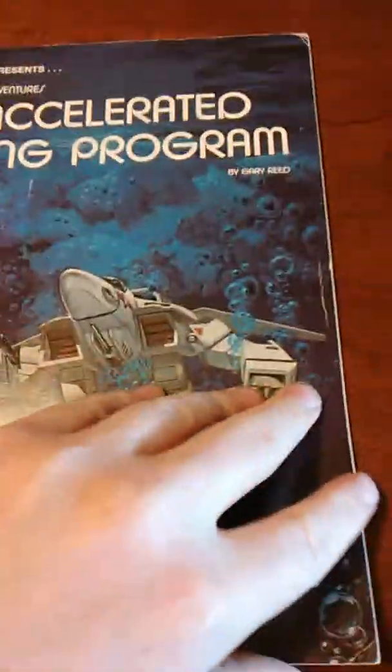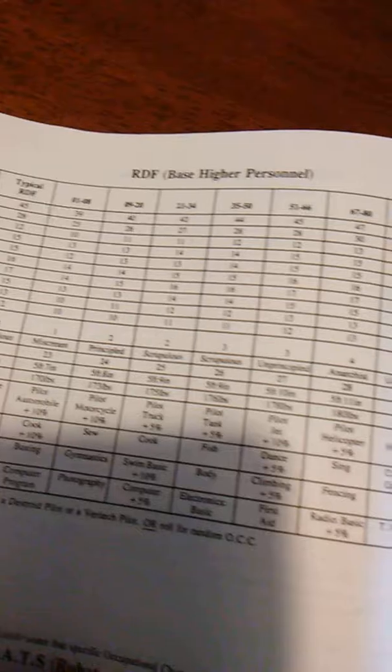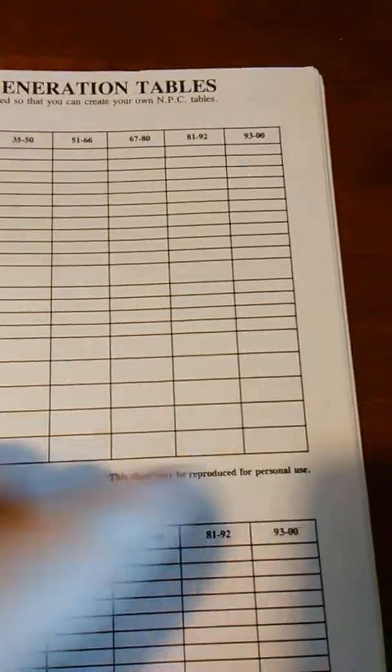Going back to the tables — you could actually generate a working character using some of this material, just off of random generation. And they even include some blanks for your own use.